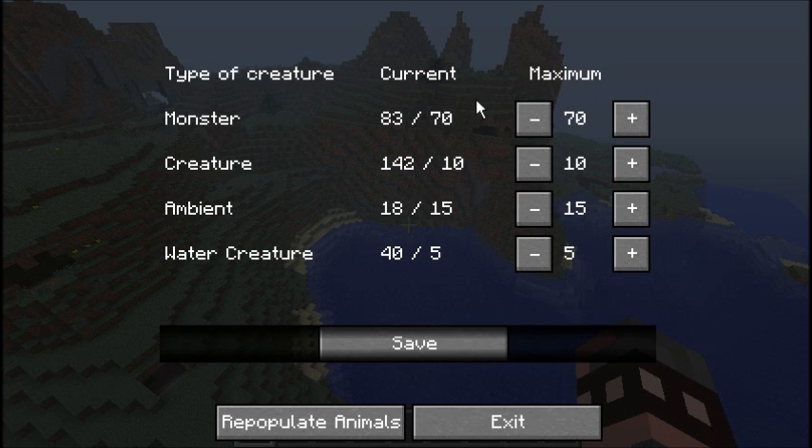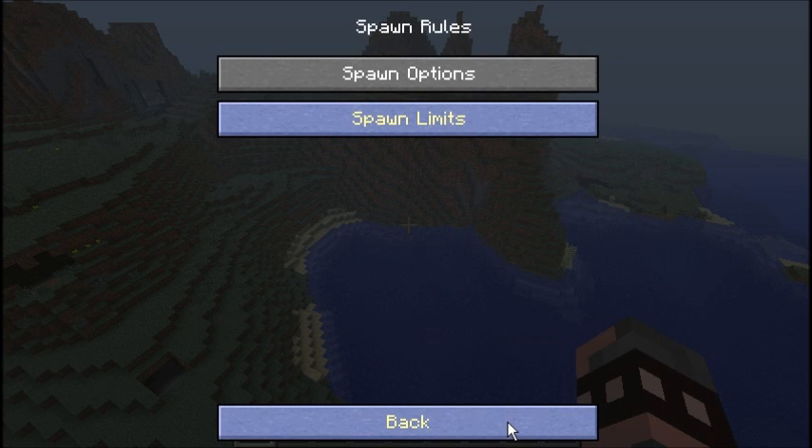Spawn Limits allows you to increase or decrease the amount or types of monsters and creatures in your world. You can set limits for water creatures, ambient creatures like bats, neutral creatures that don't attack, and creatures like cows, pigs, and dolphins — that is if you are using mods.